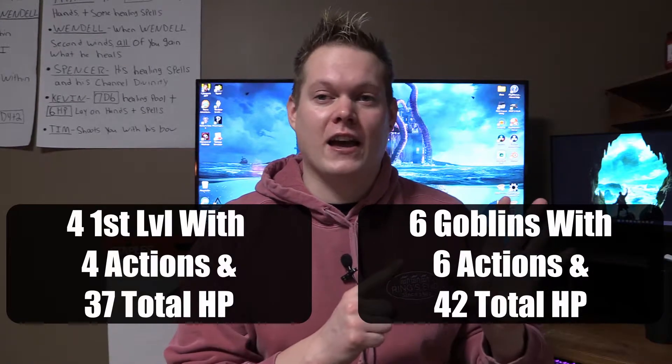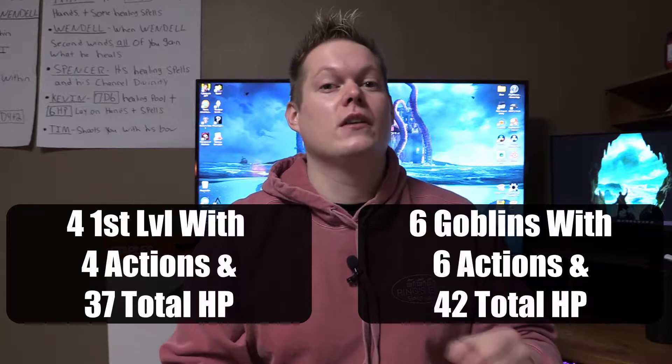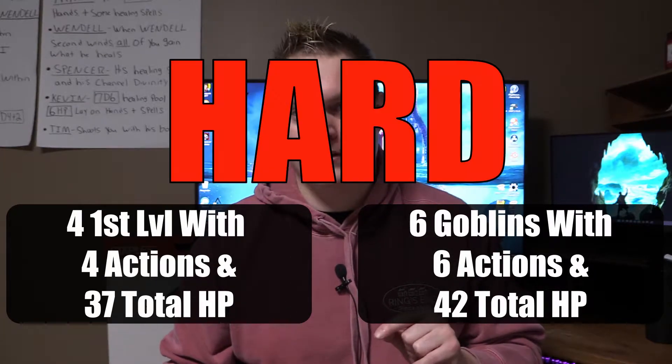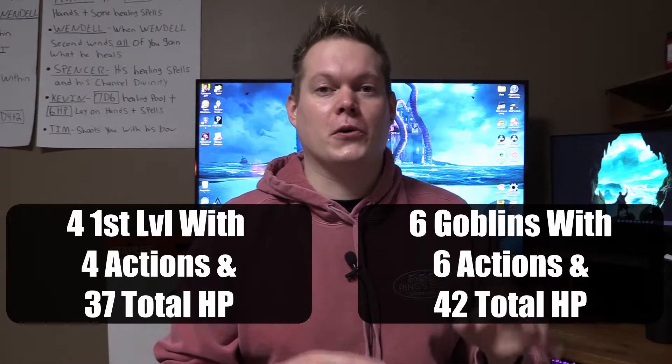If you want to make that encounter just a little bit more difficult, you can throw in one more goblin for six actions versus the four actions of the party, and now you have 42 hit points versus the party's 37. That's going to make it harder because now they have two more actions plus more hit points. So if you want to make it difficult, increase the actions and the hit point total above the party. If you want to keep it even, try to keep the actions and the hit points similar. And if you want to make it easy, keep the actions similar but the hit points lower. That's all you have to worry about for rule number one.